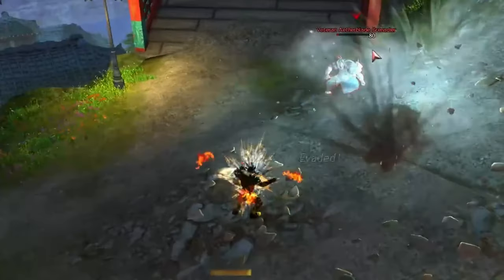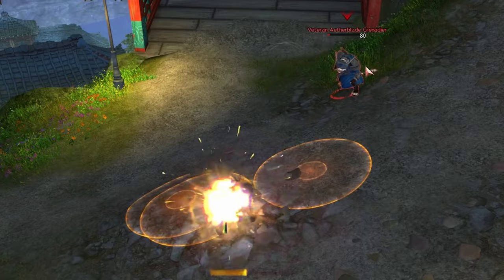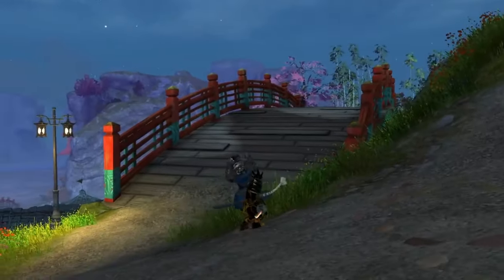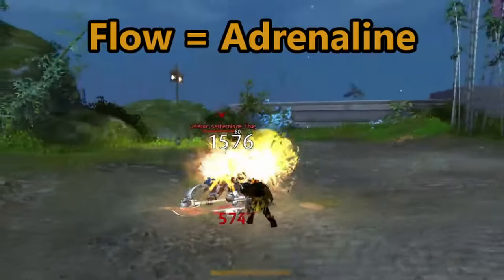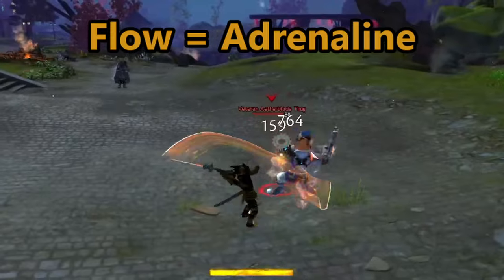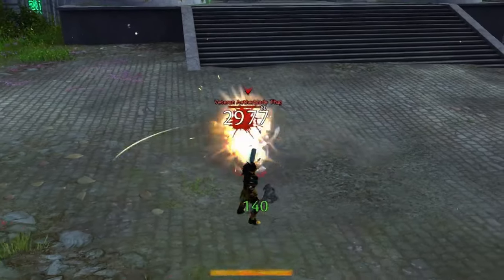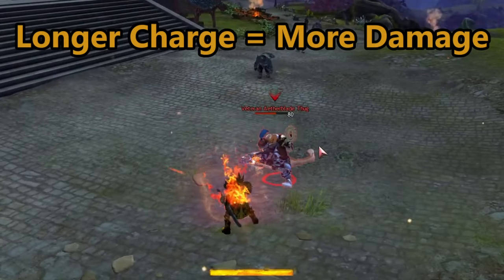The bladesworn also gains access to dragon trigger, a unique and powerful state that charges up a dragon slash — a single attack that can annihilate many enemies in one blow. This state consumes flow to gain charges, until the bladesworn runs out of flow or activates one of the three dragon slashes. The dragon slashes deal more damage based on the amount of charges consumed.